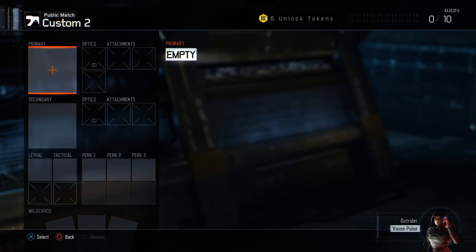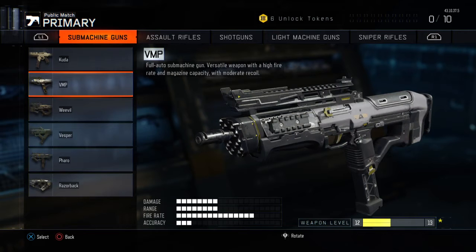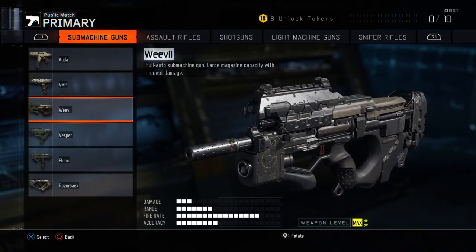normally I would do a Core and a Hardcore class, but this class that I'm going to be doing seems to work well in both. Both Core and Hardcore, I play fairly well with this class, so I'm just going to do one. I don't think you need to change it at all. I don't think you need a sight on this gun. Today we're going to be doing the Weevil. I was going to do the VMP, but as you guys can see right here, weapon level is only 12, so I don't have all the attachments yet until I level it up. So I'm going to be doing the Weevil today.